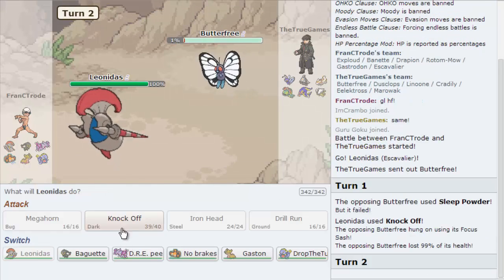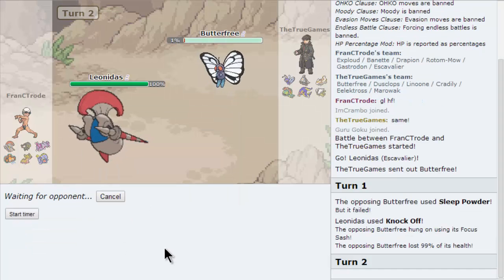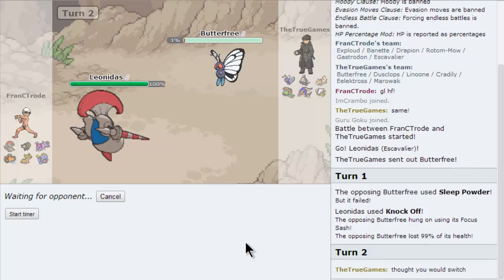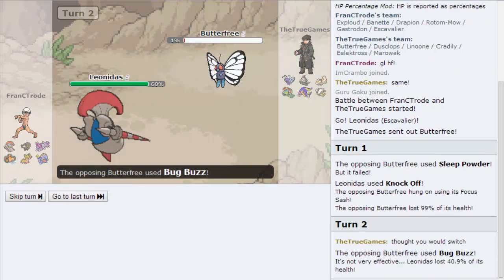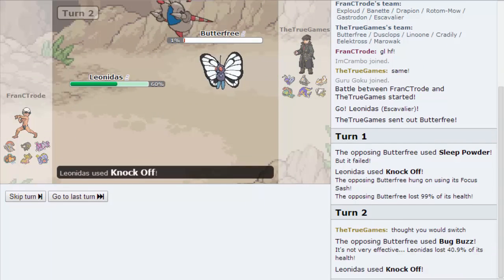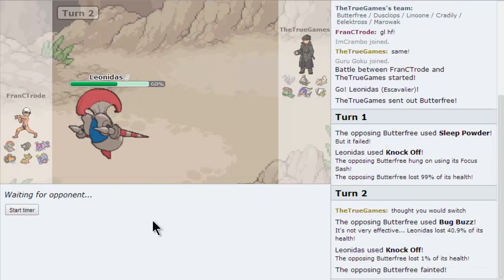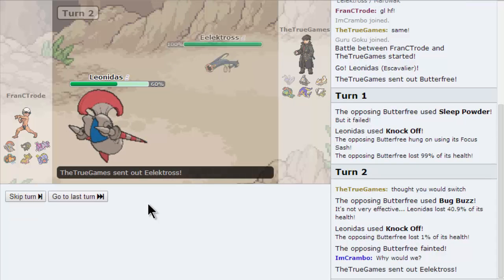Goddamn it. What are you gonna do now? Let's go for it again — we have to. He can't hurt us at all, it's a Butterfree. Why would I switch? I have Overcoat. Why would we? Never mind, I guess this is out of the way, which is good news.